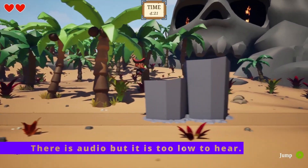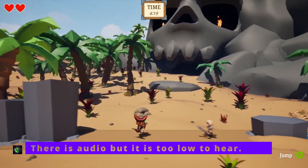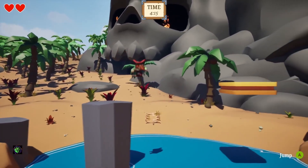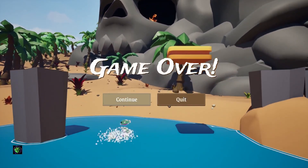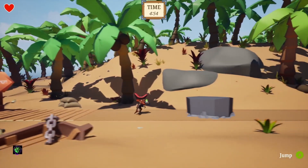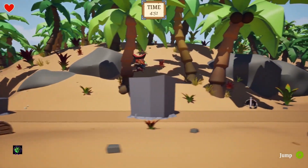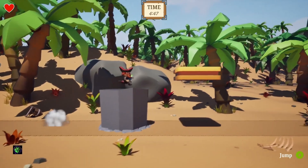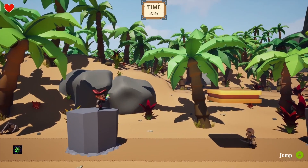We've got hearts for health, which is really nice for a base starter setup. Be sure to get your hands on this — it's free. There's a death mechanic, and when you die you have to start all the way back from the beginning of that level. This also looks like it would work very nicely for mobile development.